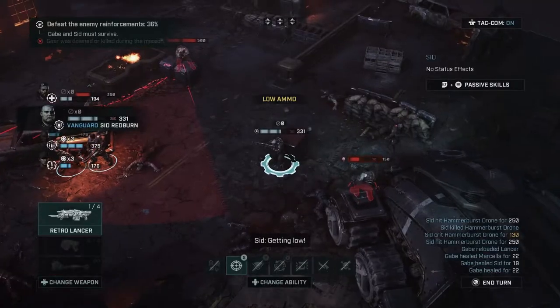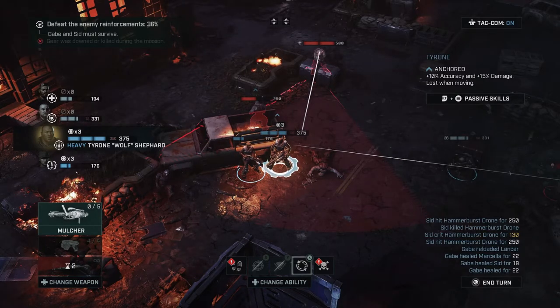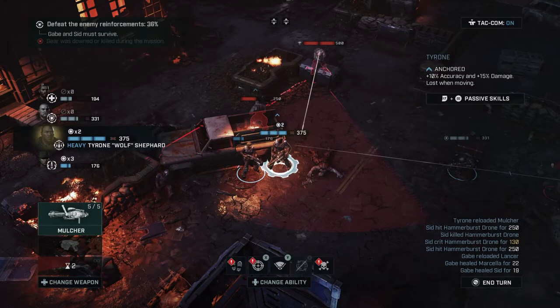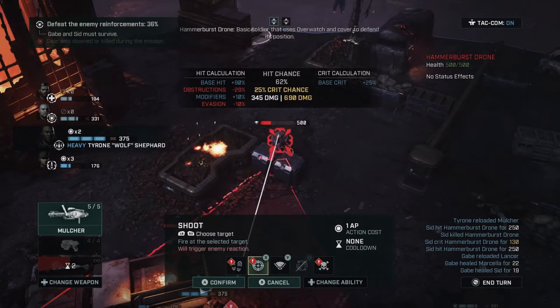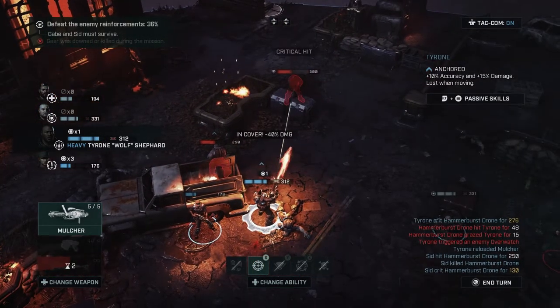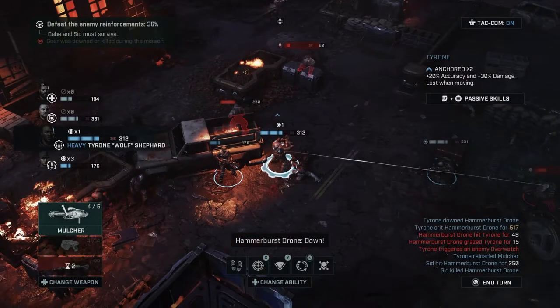Getting low. Let's reload and see what it looks like to shoot this guy — 62%, not too bad. Let's try it. Perfect — so let's move him into execution position.